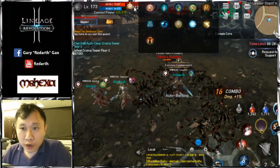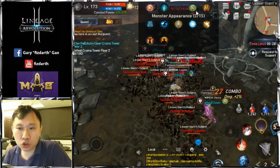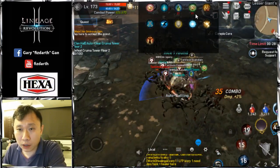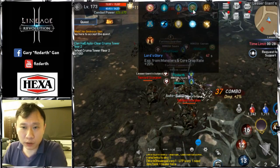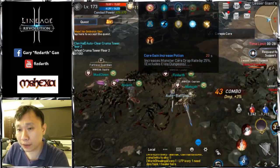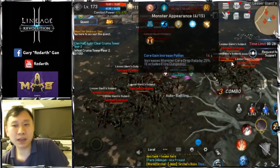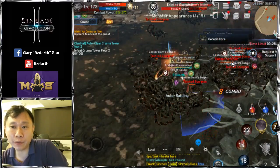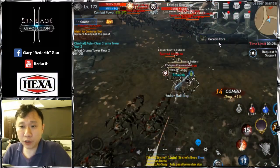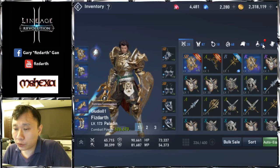We're in the last minute now, doing the final summoning portal. You can see the buffs are expiring — the core buff, the Lord's Glory clan buff giving 20%, and the personal potion giving 25% monster core drop rate are all wearing off. Ten more rounds and we'll be able to check how many cores we got in total.